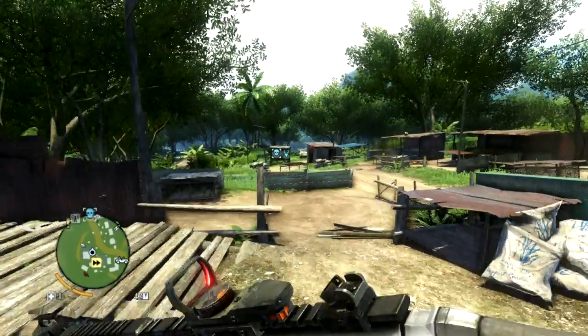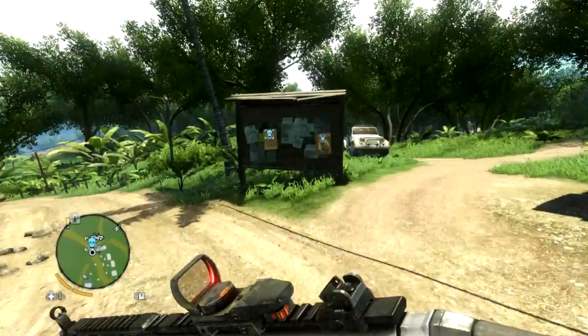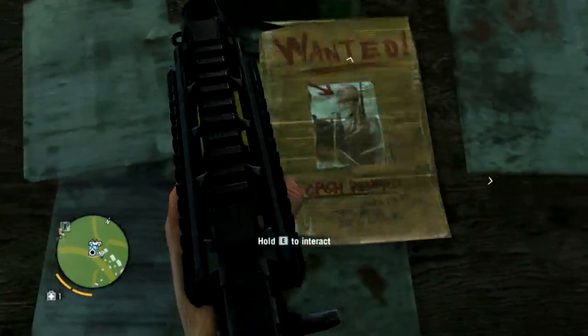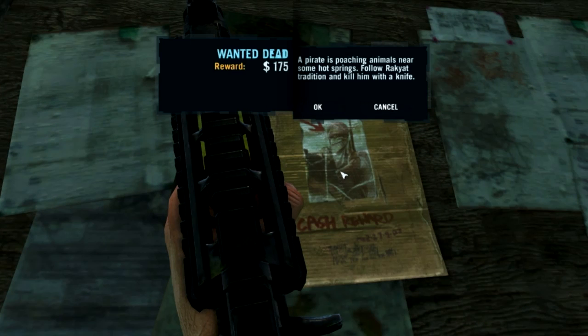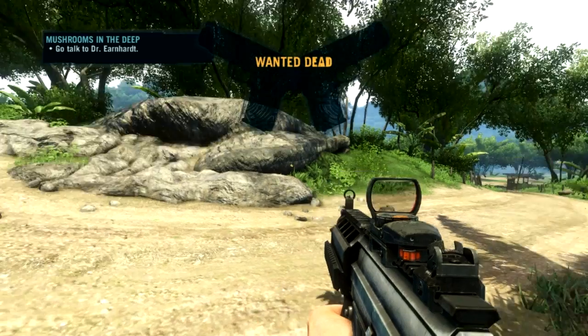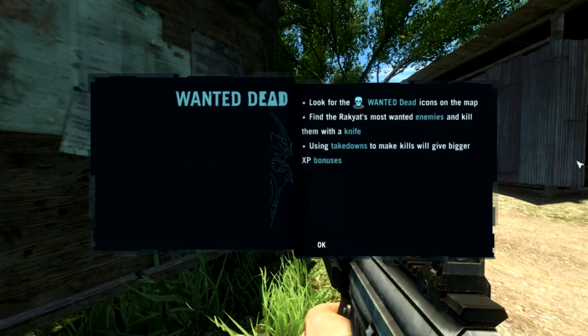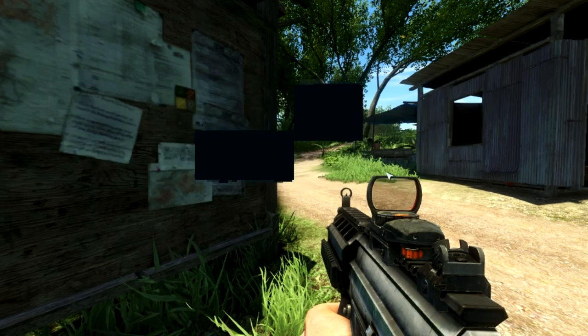Where's the mark? Oh it's right over there. There's a car parked already for us as well. This is the 'Wanted Dead' quest — a pirate is poaching animals near some hot springs. Follow Rakyat tradition and kill him with a knife. I've accepted that mission. Find the Rakyat's most wanted enemies and kill them with a knife using takedowns.